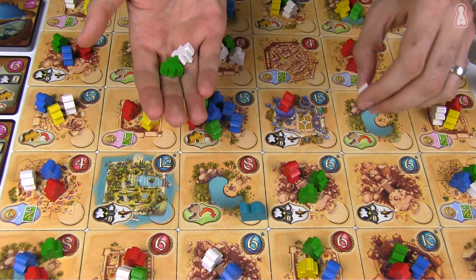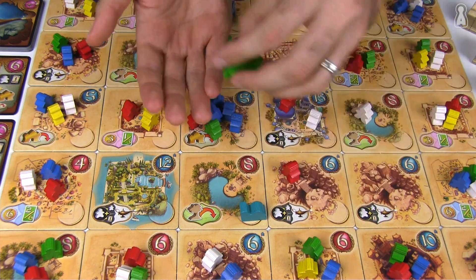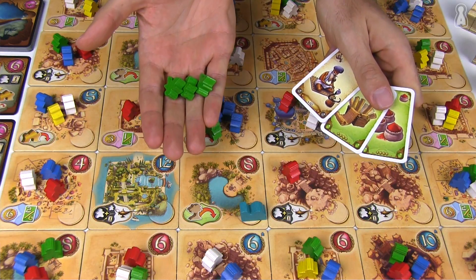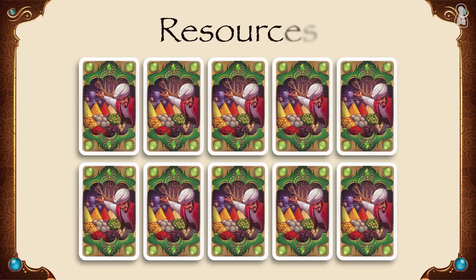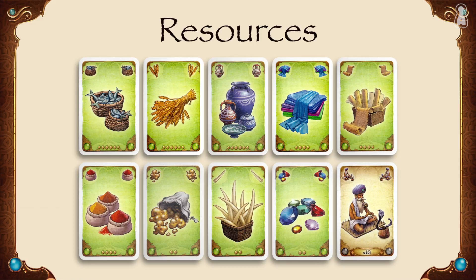The player who uses the merchant action trades all the green meeples he got for cards from the market. The exchange rate is one card per meeple and the cards are always taken from the beginning of the line. Two types of cards can be found at the marketplace: merchandise and fakirs. Nine different types of merchandise are up for sale. The main goal is to gather as many different types of merchandise as possible in order to sell them back at the highest price possible.